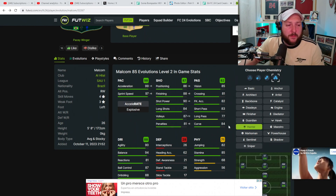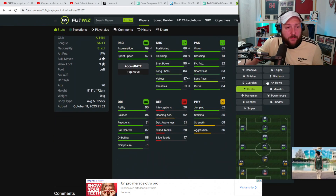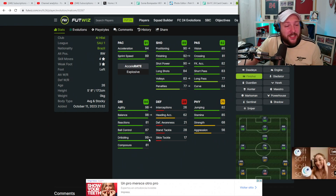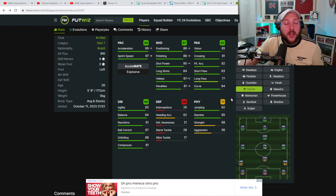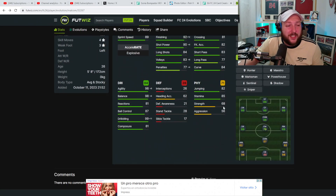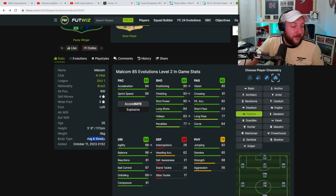The links he has with Neymar especially, and Bono in goal — you get full chemistry no matter what. With a Finisher, he gets 92 finishing and 90 shot power, but the agility, balance, and 99 dribbling is an absolute joke, making him an 89-rated winger. You can also go Hawk to maximize pace, or Hunter, but I do think Finisher is the best. His right foot is a little annoying and the 68 strength is frustrating, but at five foot eight with a stocky build he does hold his own if you hold L2. A fantastic card overall.